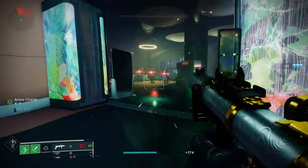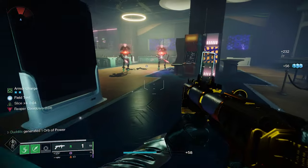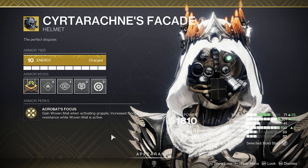All those enemies, via the Chain Reaction and Slice, they're all sliced and diced up, doing 40% less damage to you. We can actually take advantage of things that give you Woven Mail for even more damage reduction. Woven Mail gives you a 45% damage reduction.